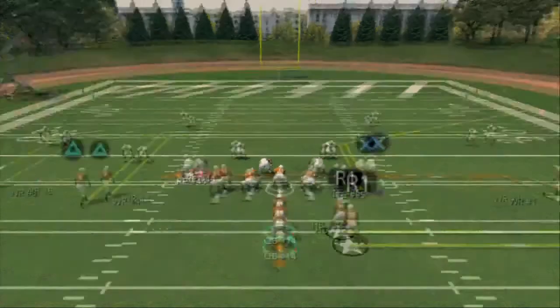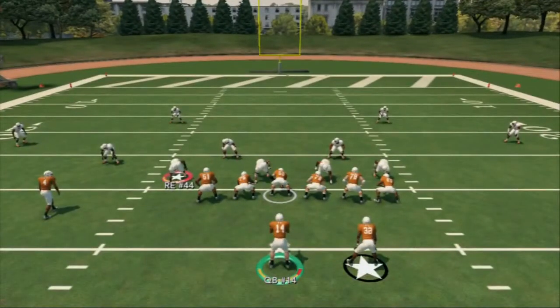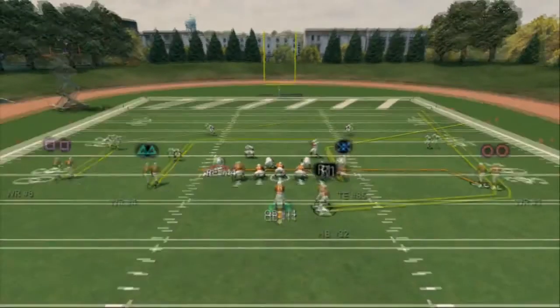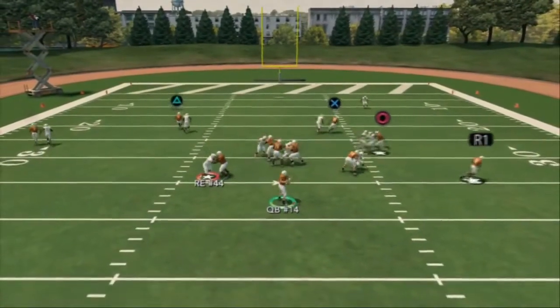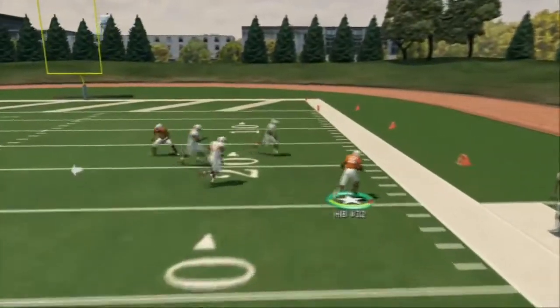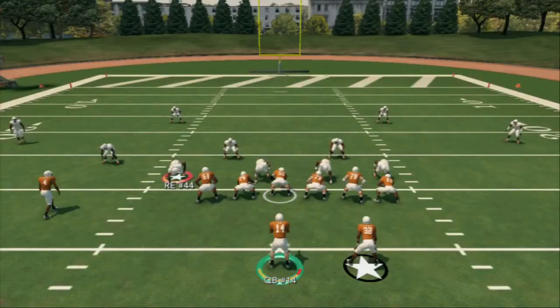The first play is the drag under. We have a post corner route on the left side, an in route, a drag route, a corner route, and we're going to use hot routes — placing our running back on a wheel route. Against two man under, this wheel route will absolutely torture for at least 10 yards a pop, which is why the wheel route is our first read.